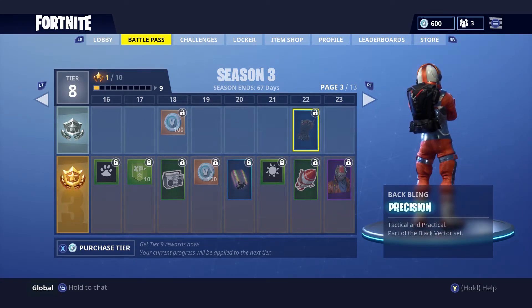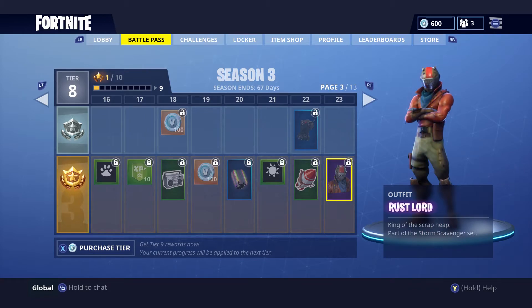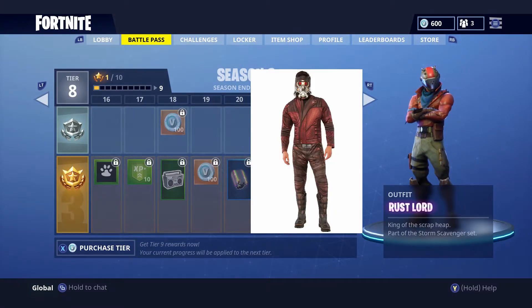Next we have backpack bling — you can put these on the back of any skin you want, so you can mix and match, which is really cool. Our next outfit is called Rust Lord, which is kind of a play on Star-Lord from Guardians of the Galaxy. I think that's really, really cool.